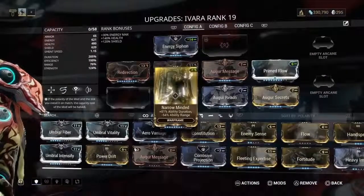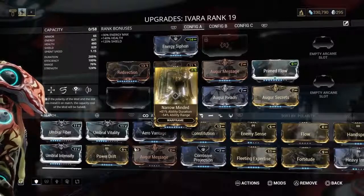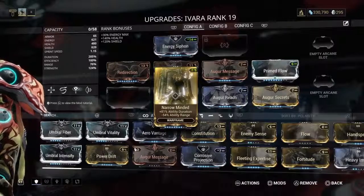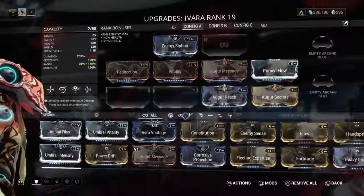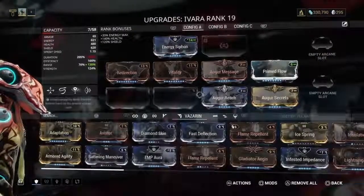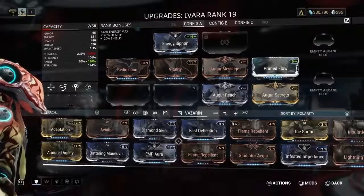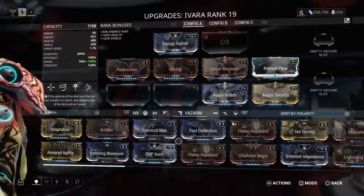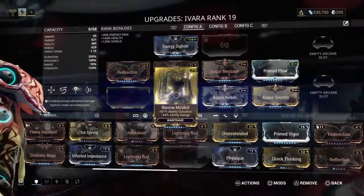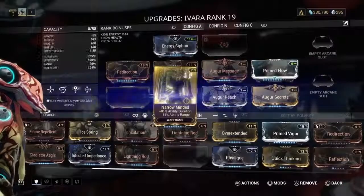Something else I didn't show you — you see some of these have a colored polarity icon in the top right. Most weapons and Warframes come with at least one polarity slot. So if I take Neurominded and put it into a slot with the matching Vazarin polarity, it's going to reduce the mod cost by half — reducing it from 14 down to 7. Those polarity slots are really important.